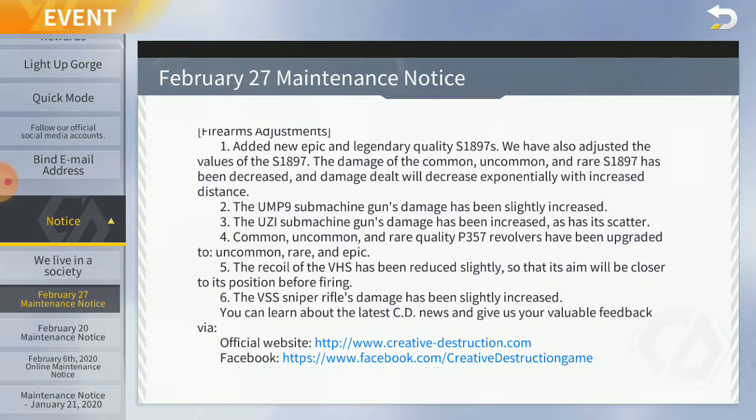The recoil of the FHS has been reduced slightly, which is really nice because it had pretty insane recoil. The FSS sniper rifle's damage has been slightly increased, and I think that's a really nice thing they did, because it was really necessary. Literally no one used the VSS.